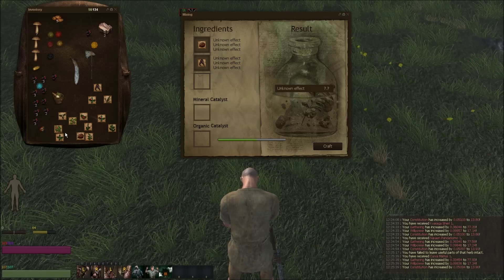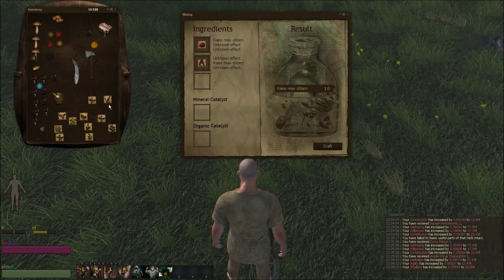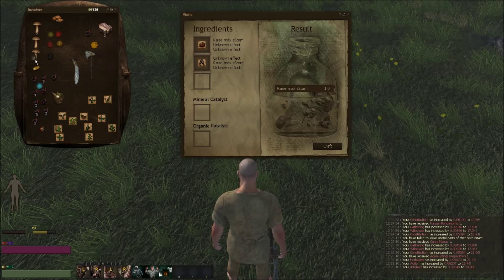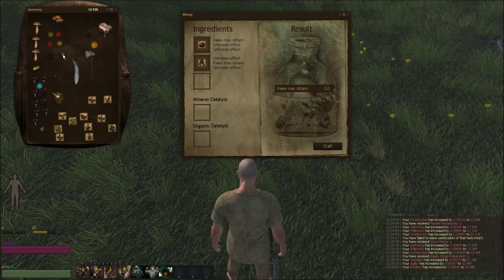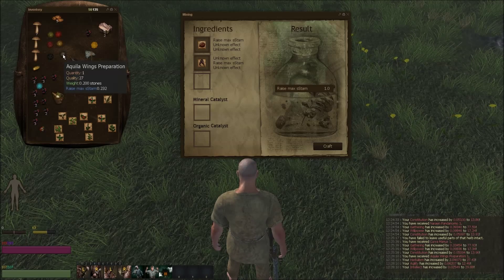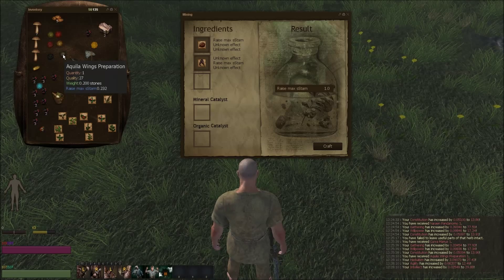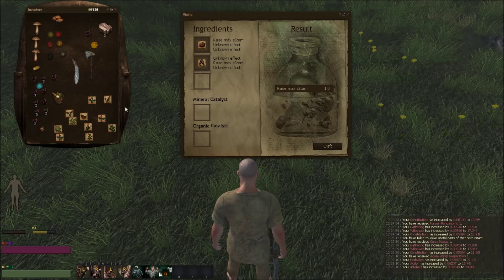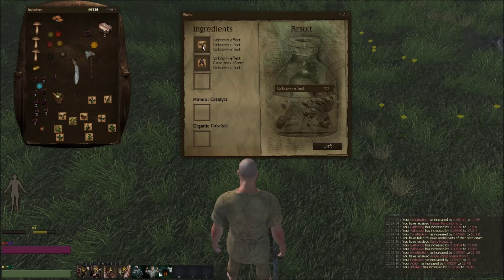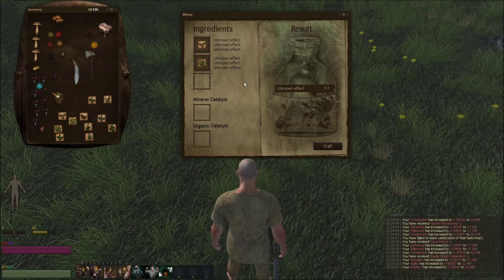Once you find it though it's pretty rewarding. There we go — raise max stamina. Fantastic. I got Aquila wings preparation, which raises max stamina by 0.232. That's used for herbalism a little bit farther on. Now those are done — they don't disappear from the ingredients list up here, so just keep that in mind, but they will disappear from your inventory.